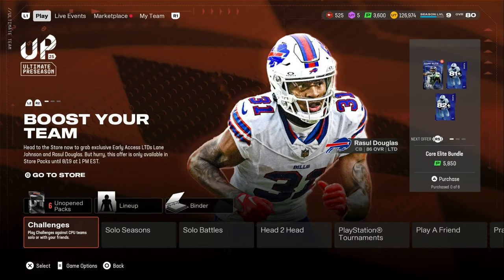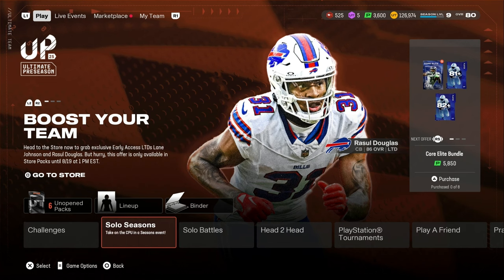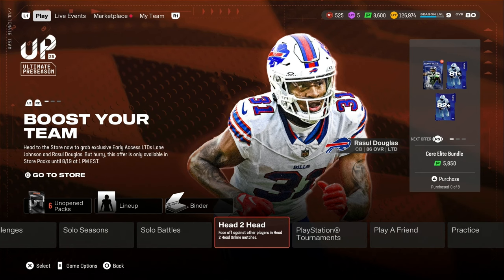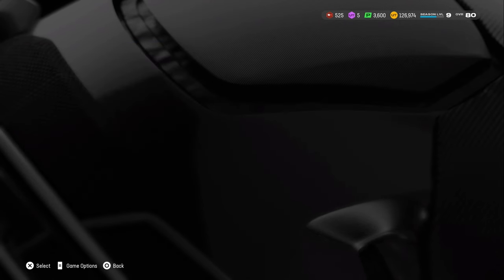My personal opinion: if your auction house works, do the playbook method — it might not work for much longer, but the pack is very cheap to do and it's easy profit. If you don't have any coins or you're waiting for stuff to sell, do your solo challenges and then go to solo seasons. Or if you have a good team — like an 80, 82 overall team — you can do head-to-head seasons if you want to play competitive.